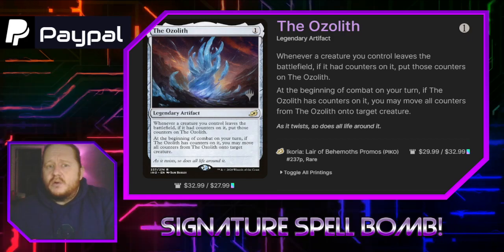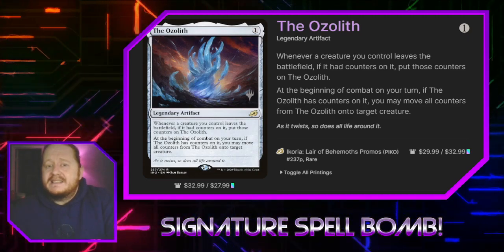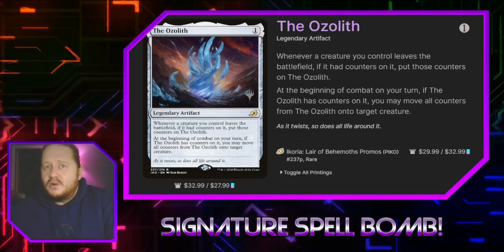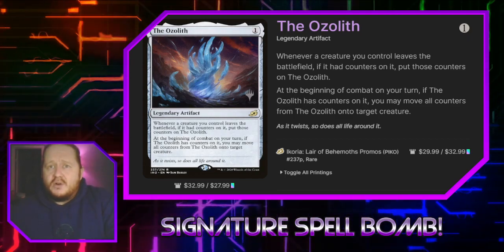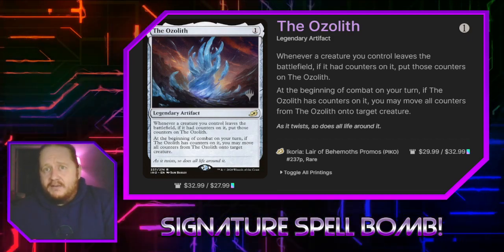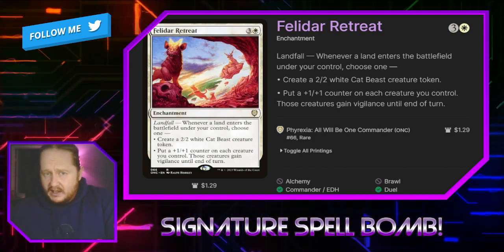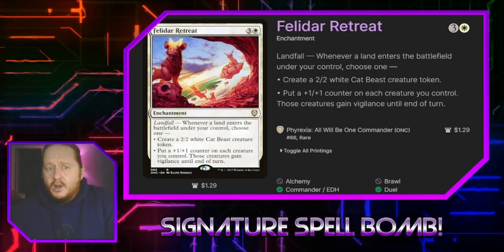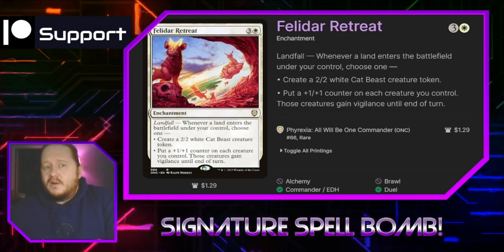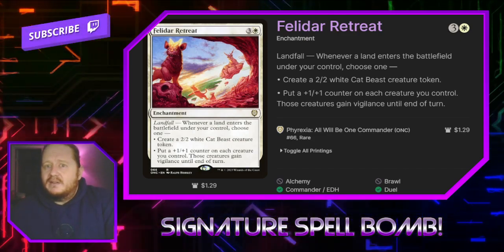Ozolith costs one — whenever a creature we control leaves the battlefield with counters on it, we put those counters on Ozolith. At the beginning of combat on our turn, if Ozolith has any counters, we can move all of them to a target creature. This lets us take all the counters we generate and make sure none go to waste from creatures dying or a board wipe, allowing us to rebuild our most dangerous creatures very fast. Felidar Retreat for three and a white has landfall — whenever a land enters under our control, we can create a 2/2 cat beast token or put a +1/+1 counter on each creature we control while they gain vigilance, which is amazing.